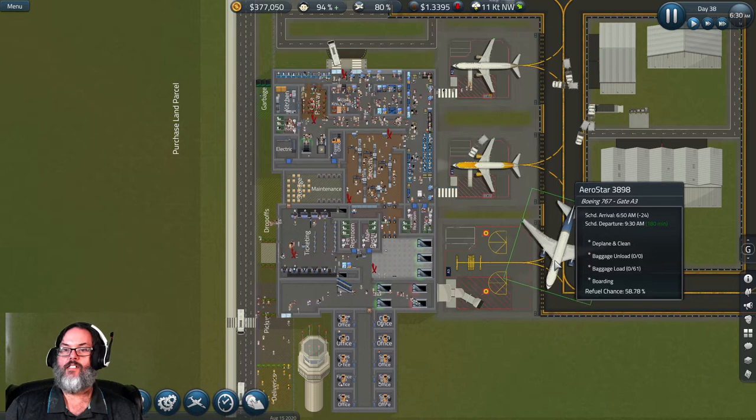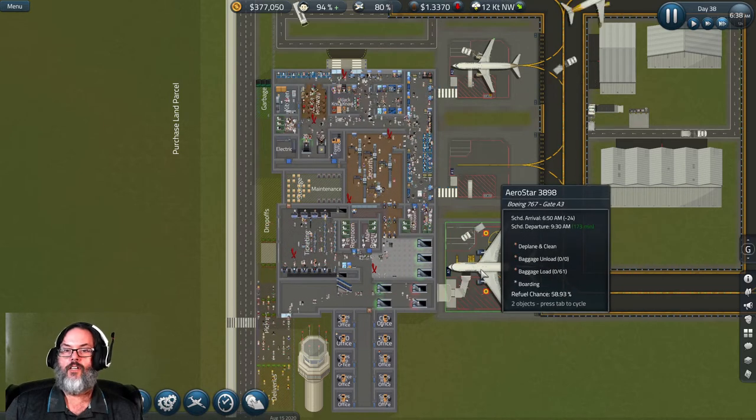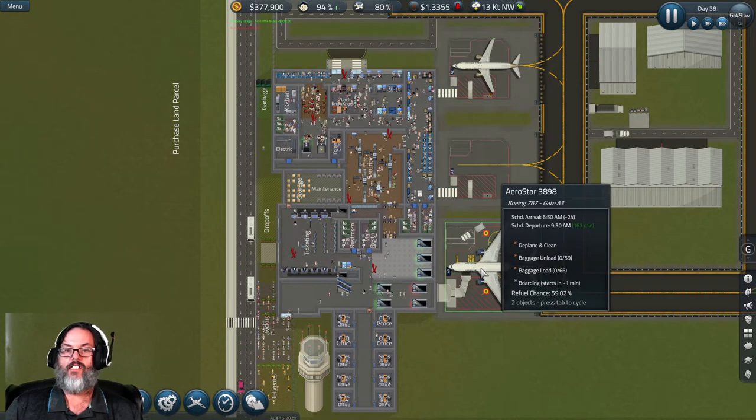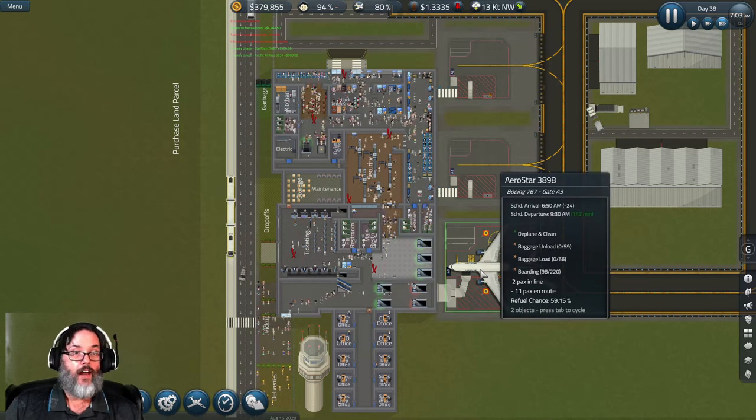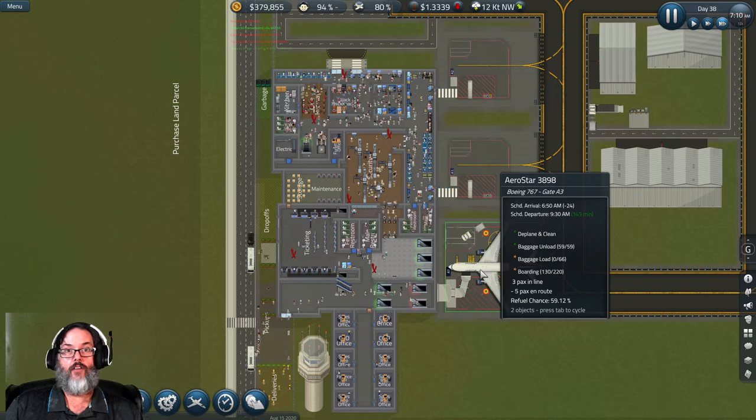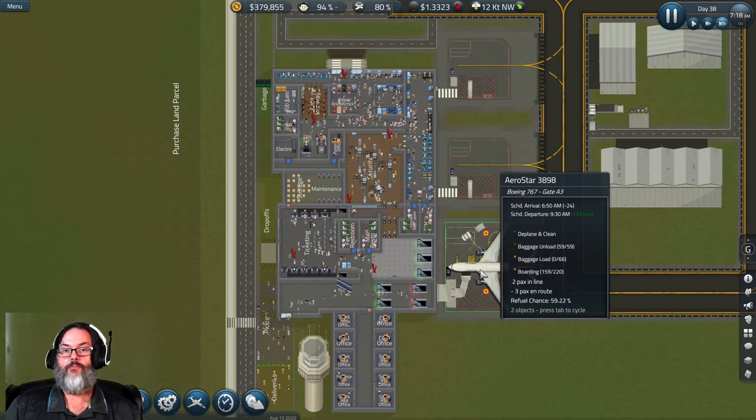Here comes one of our big mama jamas. Let's take a look — right now it says he'd have a 59% chance to refuel, but I don't have any fuel at the airport yet.